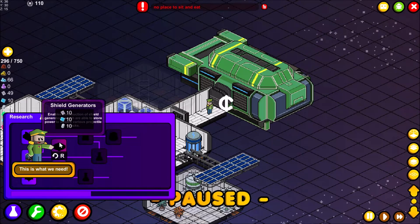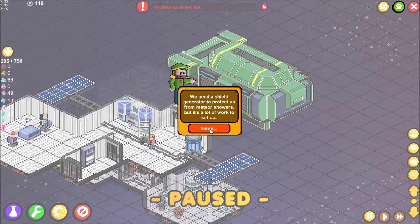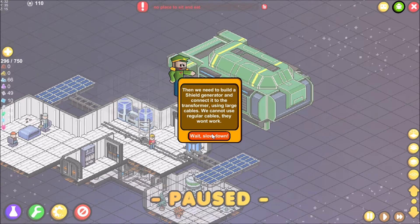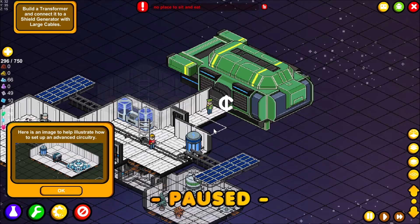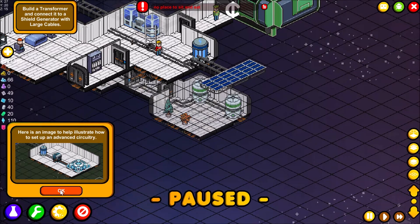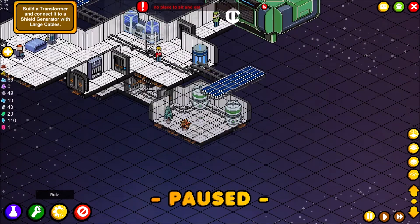Shield generators enable construction of structures able to store power and absorb projectile attacks — important for meteor showers. The setup is complex: first build a transformer and connect it to a power source, which generates power for a more advanced circuit. Then build a shield generator and connect it to the transformer using large cables — regular cables won't work. Large cables can't go up or down ladders, so build the transformer close by.